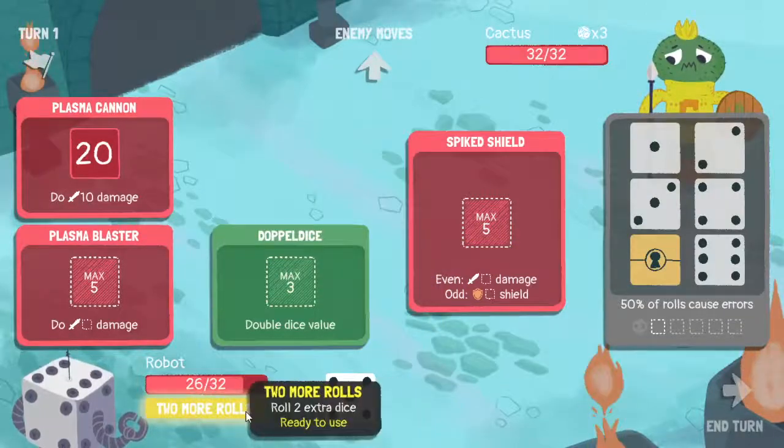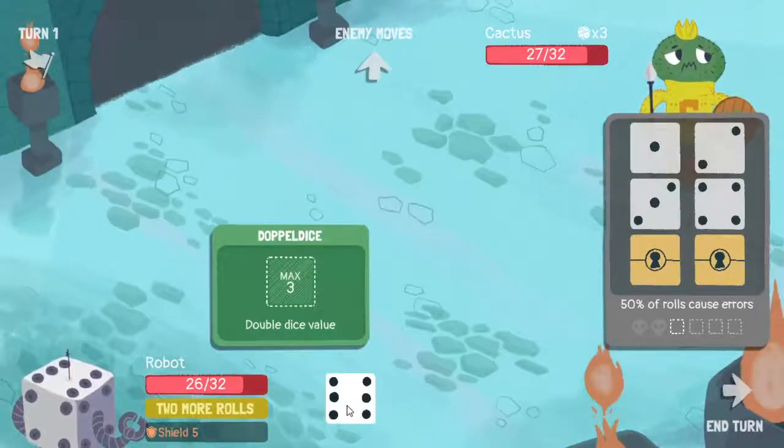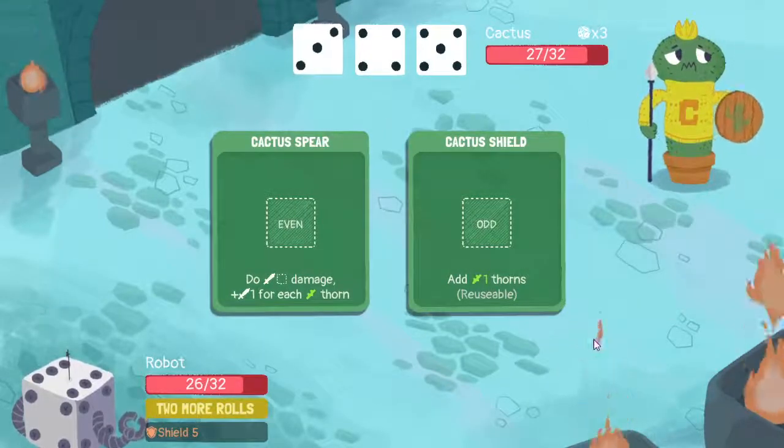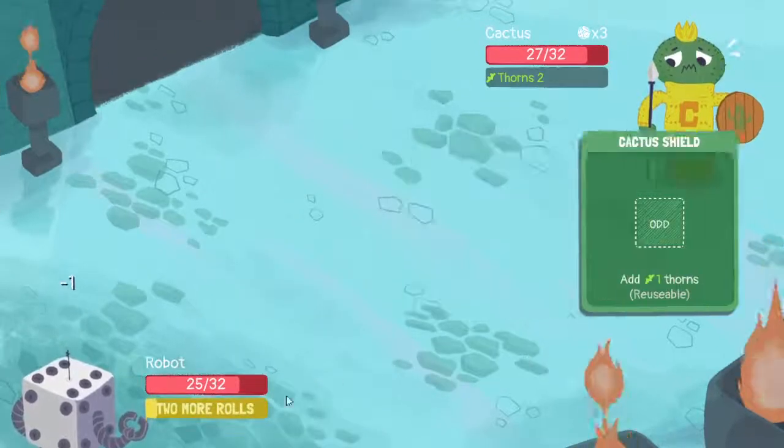I think that ended out pretty well. I'll just go to the cactus, I don't think I'm going to lose 26 health in this fight. Max - aw that sucks. Two more rolls, add some shield - aw that sucks, end turn I guess. I'm definitely going to get my ability back second time.